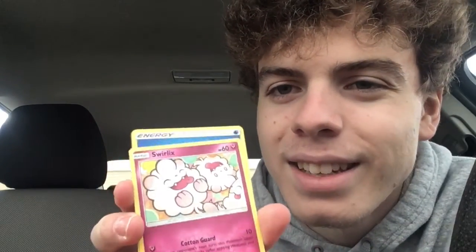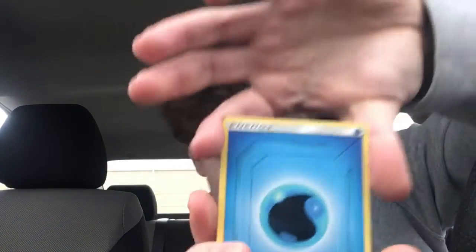Last pack — you know it's that time in the video for last pack magic. We're hoping for at least a holographic Pokémon, not a trainer. So far this opening has been pretty good. Last pack: we got a Ducklett, a Swirlix, and water energy. Rip. No holo on the last pack.